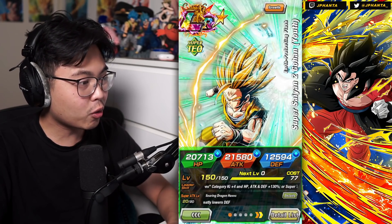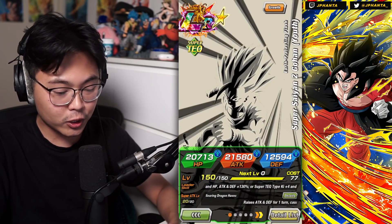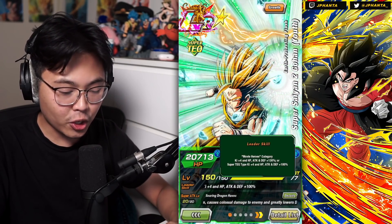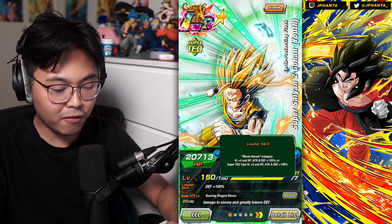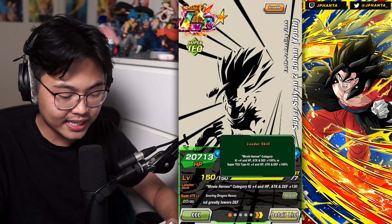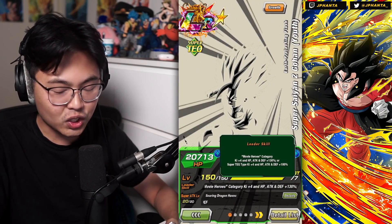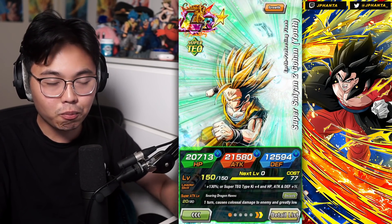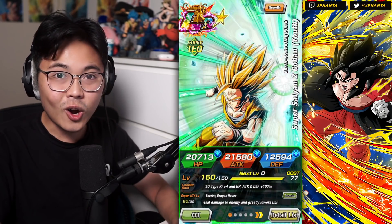This one's two dupes, so we're going to run through and use a Movie Heroes team — a free-to-play Movie Heroes team. It's been a while since I've used a free-to-play Movie Heroes team. Because he only provides 4K and 130% stat boost for Movie Heroes, it's not going to be as good as HL Gogeta, but I really wanted to use this card because he's the brand new card, and of course that is content.